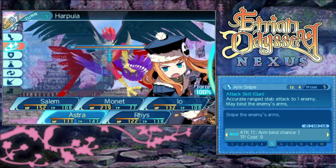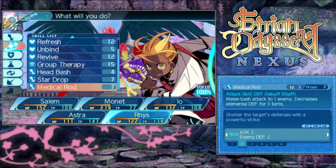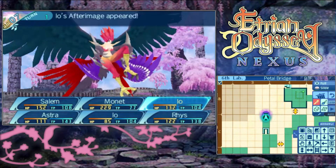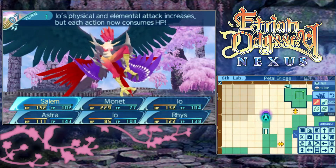How about an Arm Snipe? And let's drop her Physical Defense. Alright, so that's looking kind of good so far.